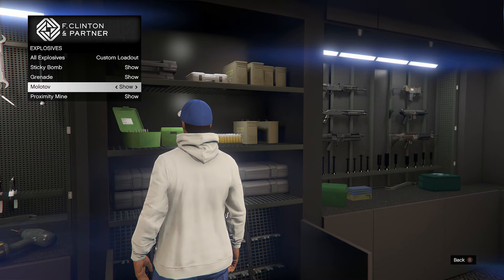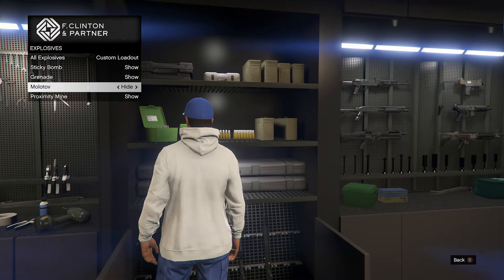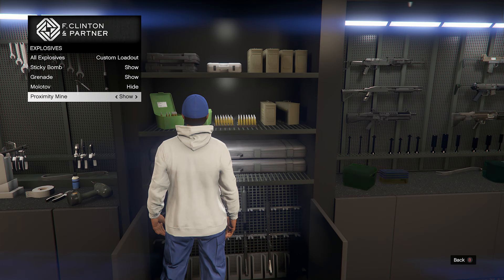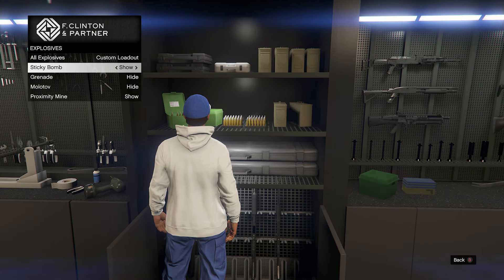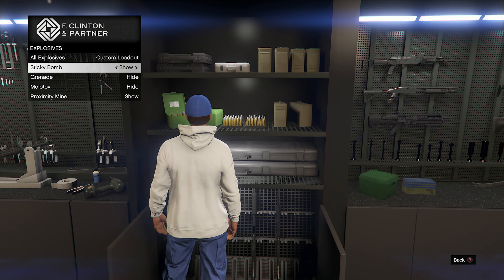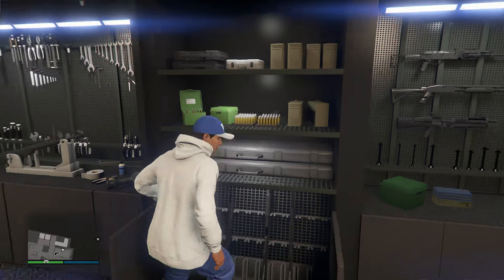For explosives we don't have too many options, but I would recommend hiding the Molotov — I don't think it's that useful. Proximity Mines I'm gonna leave on show. I'm also gonna hide Grenades because Sticky Bombs are so much better and more useful. So I'd go with Sticky Bombs and Proximity Mines for explosives, and that's pretty much it.